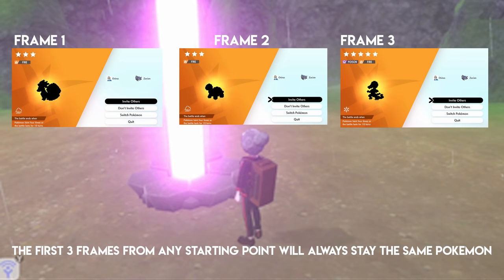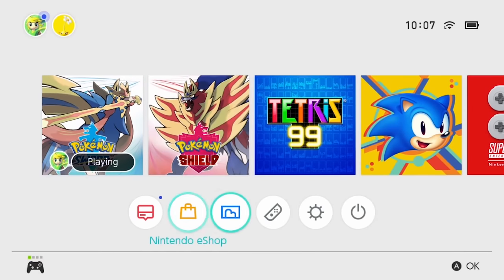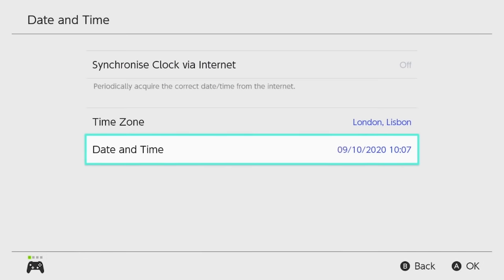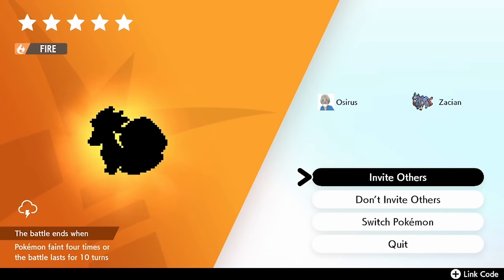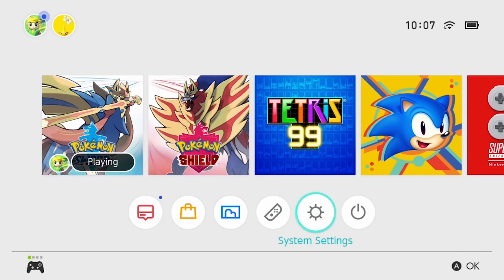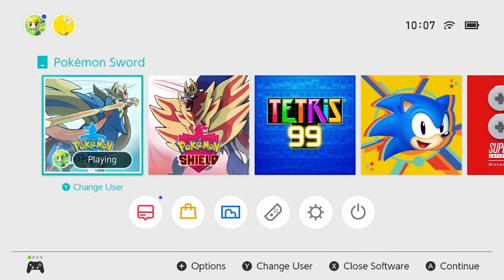For example, our first Pokemon here is a Ninetales. If you want to skip frame one and move on to frame two, click into the den and go to 'Invite Others.' As soon as the clock starts, go to the home menu, down to system settings, then date and time, and move the date forward by one day. Come back out into the game, quit this den, then go back into it — this tricks the game into thinking a day has passed, putting you into the next frame, which is frame two.